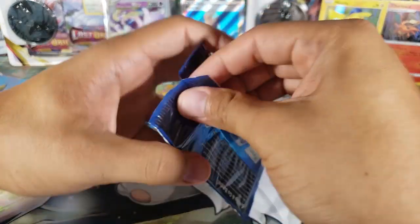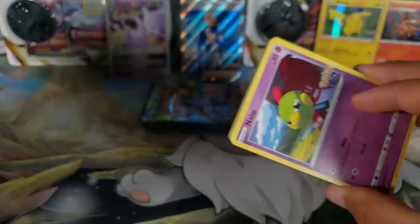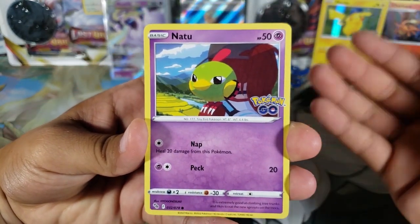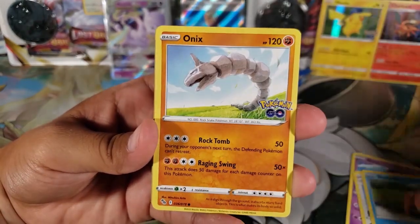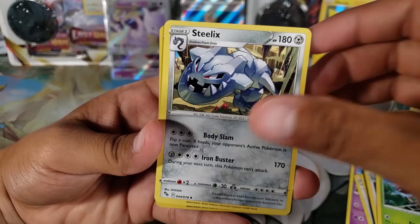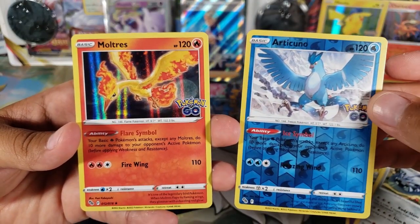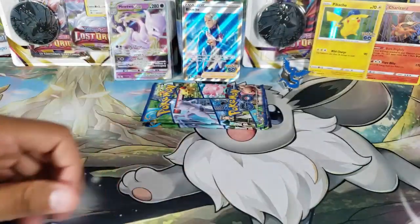Pack number four — we pulled the Charizard, maybe that's a sign another one is coming, hopefully the Radiant one. This is a small set, only 78 cards in the normal set plus secret rares, so you'll start seeing duplicates. Natu, Ambipom, Slowpoke, Onix, Charmander, Dark Energy, Aerodactyl, Steelix — and then Articuno rare as a reverse, double rare pack! And for the actual rare, Moltres! We got two of the legendary bird trio.